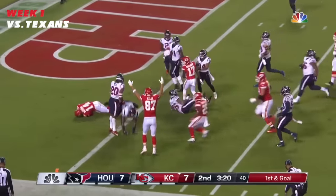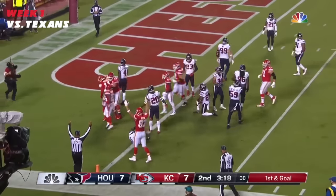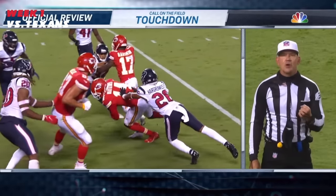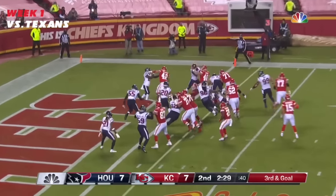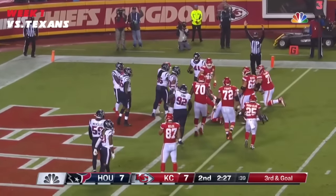Mahomes against the grain to Watkins. Sammy tries to get into the end zone, but the runner's left elbow was down with the ball short of the goal line. Going from tight to wide, the pass caught by Watkins, and he gets in.